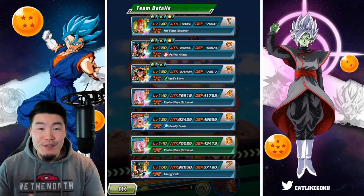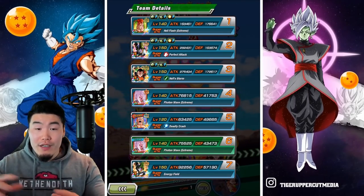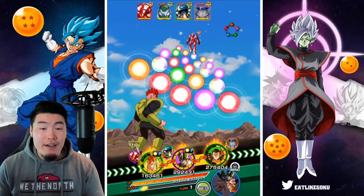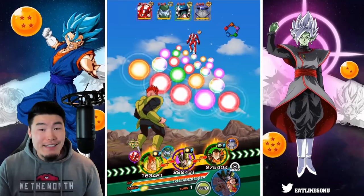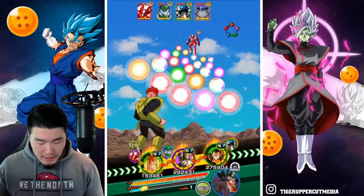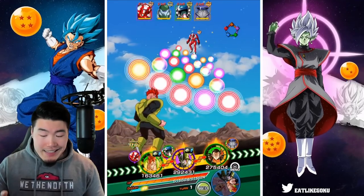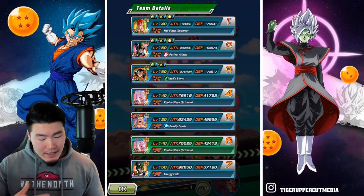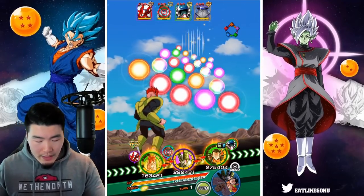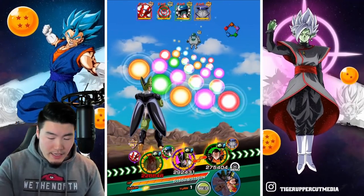Without further ado, let's jump into the androids super battle stage to see how good these two EZA units are and also how good the androids team is overall with these two additions. So on this first rotation we have Android 16, and there are a lot of attacks in that first slot, but I think he's going to be okay. Usually for super battle road I like to pop an item, but let's actually hold off. He has 176,000 defense and if he guards, he should be more than tanky enough to take those attacks.